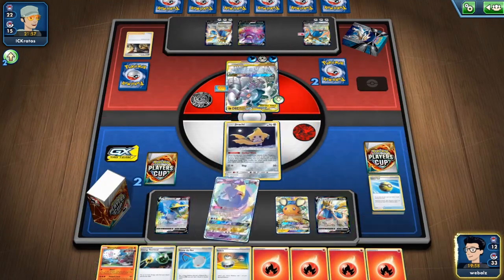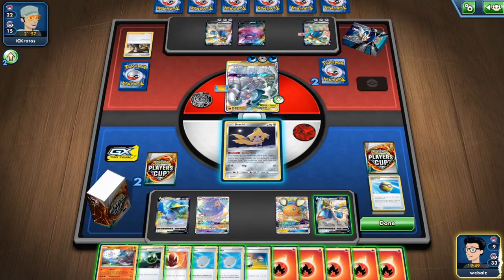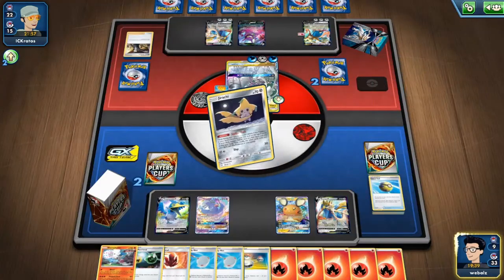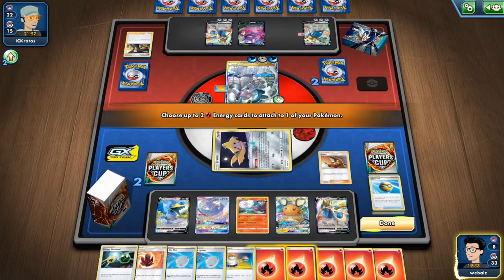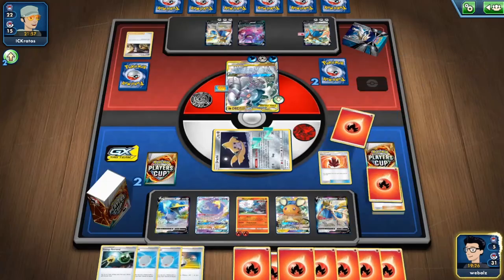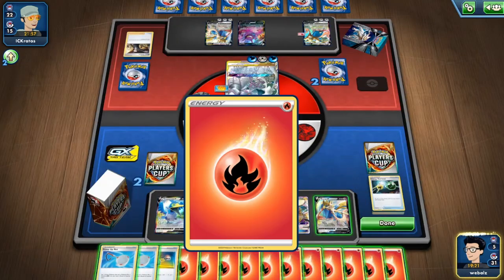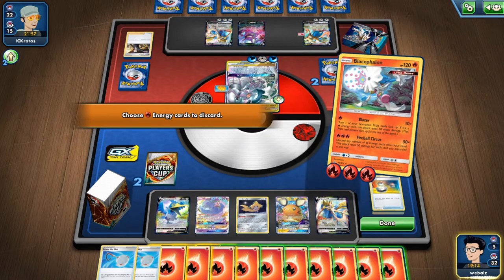The last Blacephalon is in deck — there's one Crystal in deck and six energies in 12 cards. First we will use Dance of the Tribute to see what we can get. We get a Crystal! We have five energies in hand, so with eight that would be ten — that would be enough if we get the Welder from Stellar Wish. We get the Welder from Stellar Wish, so it seems like we have game in hand! Using Welder on Blacephalon, getting a lot of energies — using Crystal, getting more energies out of the discard pile and Retrieval as well. We need to attach one here and switch to the Blacephalon. Fireball Circuit for one, two, three, four, five, six, seven, eight, nine energies — 500 damage!